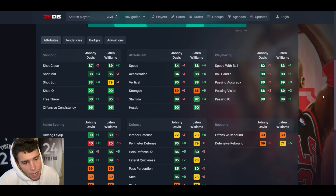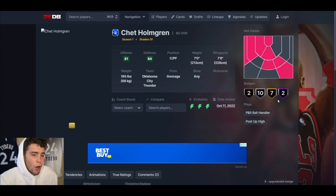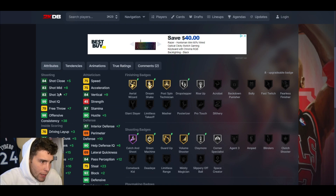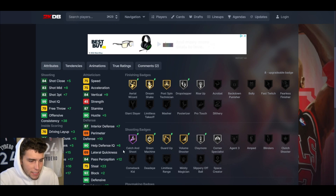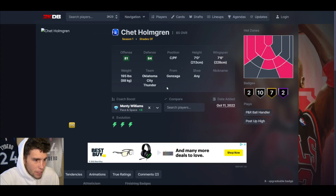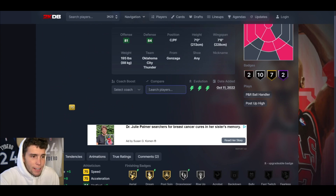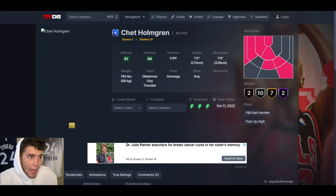Chet Holmgren up next — a lot of people had high hopes for this card and those hopes may be a little crushed. He's only got 21 total badges all the way evo'd, 83 three-ball, 80 driving/standing dunk, 75 speed, 69 lateral quickness, hall of fame Catch and Shoot. Defensively he's solid enough. Give him Monty Williams and you're looking at 83 three-ball, 80 speed, interior up to 92, rebounding up to 94 — he becomes quite a bit better. Not the best card in the game, but if he's cheap, Chet Holmgren is great for a no-money-spent squad.